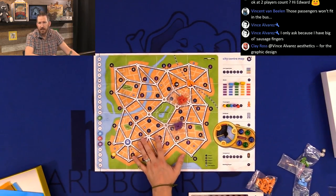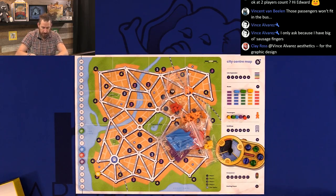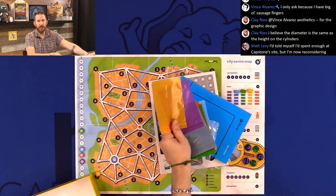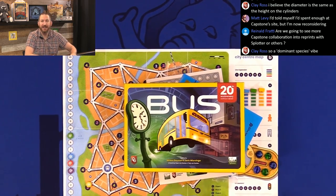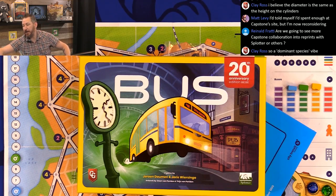So that, folks, is the new retail edition of Bus. I love that the player pieces come in player-color bags. So I hope this either gets you excited for your copy that may be coming, or if you were on the fence, hopefully this helps you make a decision one way or the other just on graphic design and everything else. That is the 20th anniversary retail edition of Bus. The reason Clay didn't want me to unveil the anniversary edition is he wants that to be a surprise for you guys and for me as well — I appreciate that, I'm cool with it.